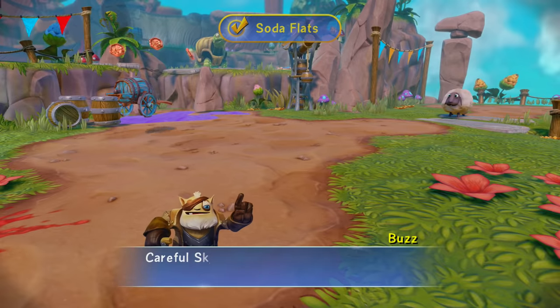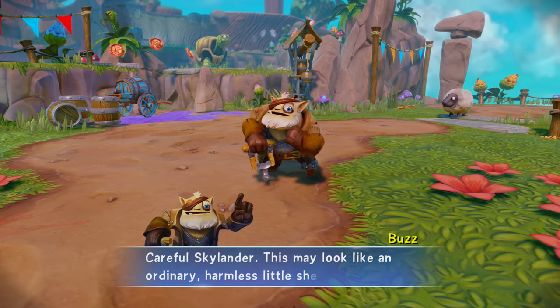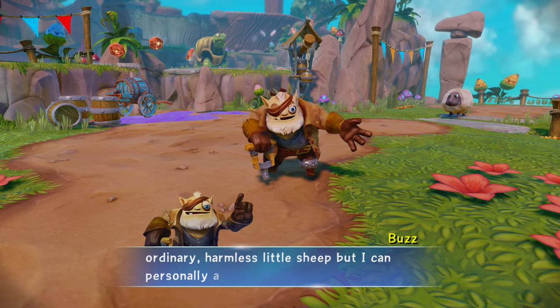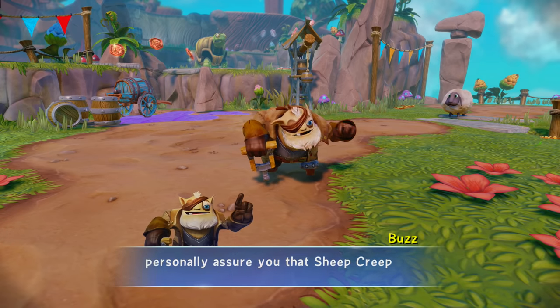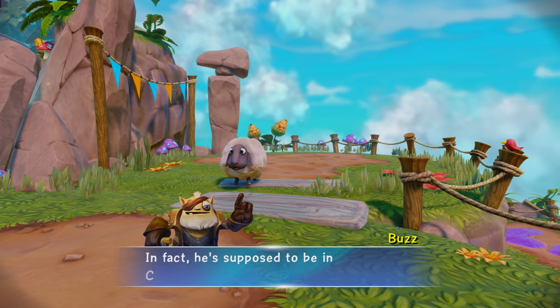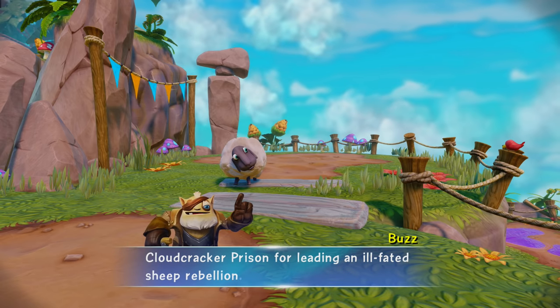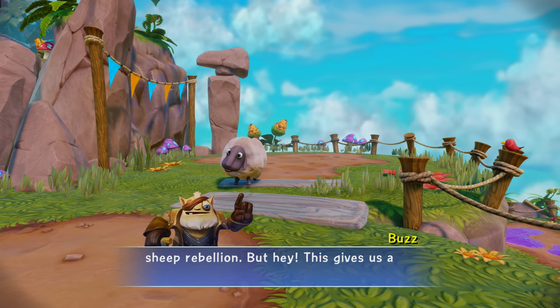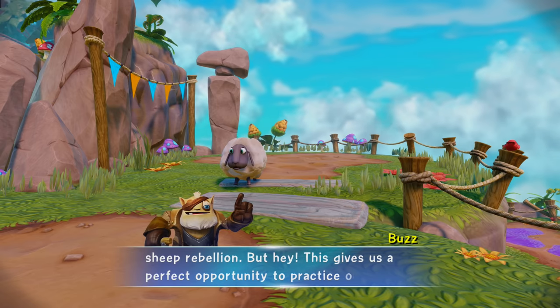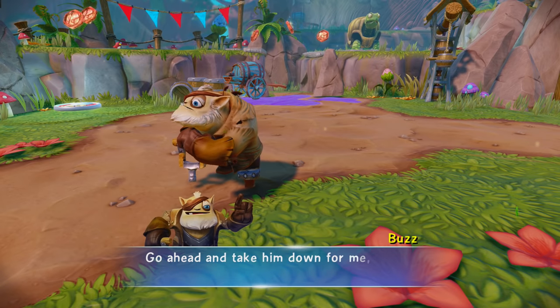The Soda Flats! Careful Skylander, this may look like an ordinary harmless little sheep, but I can personally assure you that Sheep Creep here is bad news. He's supposed to be in Cloudcracker Prison for leading an ill-fated sheep rebellion. But this gives us a perfect opportunity to practice our trapping skills. Go ahead and take him down for me.